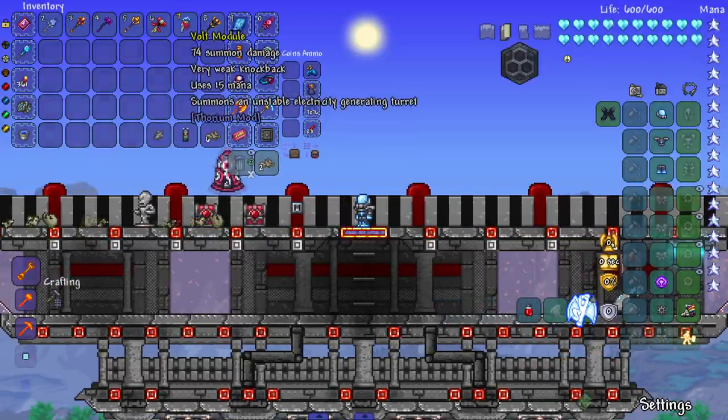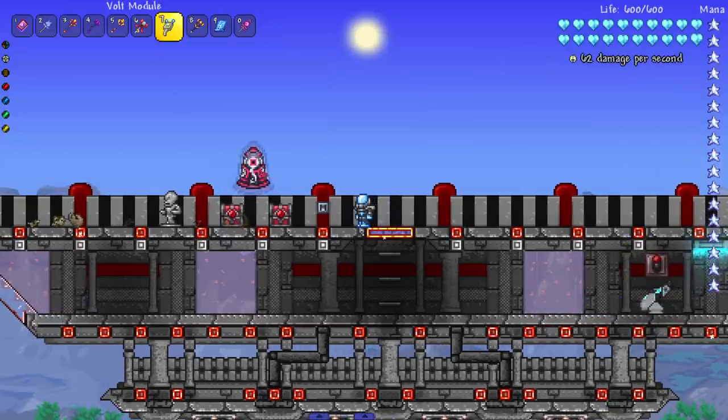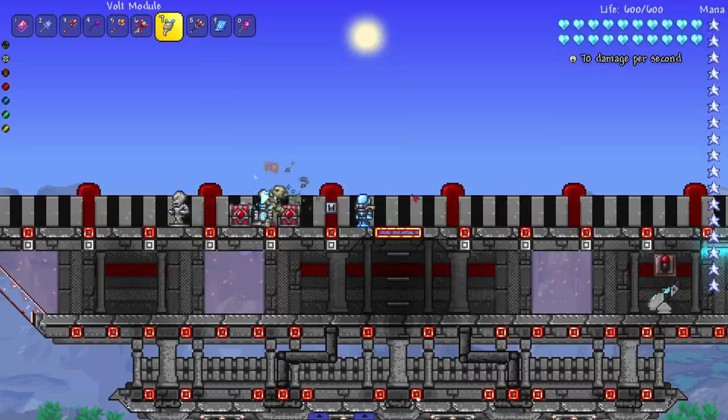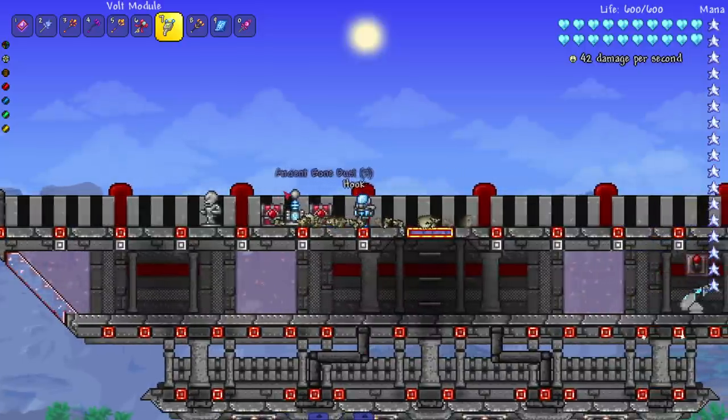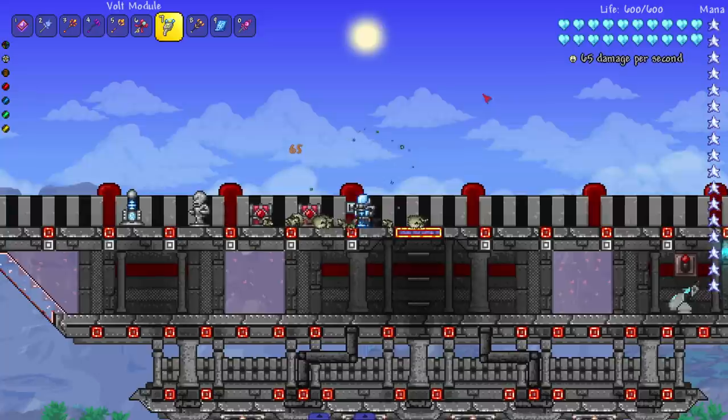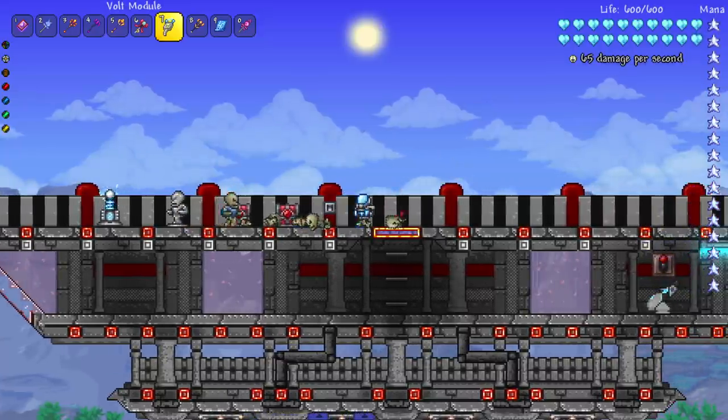Next is the Vault Module, which summons an unstable electricity-generating turret. It matches my outfit! This is pretty much like the Martian stuff, and I've always liked the Martian event — the look and the theme. I kind of wish there were more items and weapons based around the Martian stuff in vanilla Terraria, but that's what the Thorium mod is for, to fill that void. I kind of want to see it range an enemy out — yeah, I knew it'd look cool.